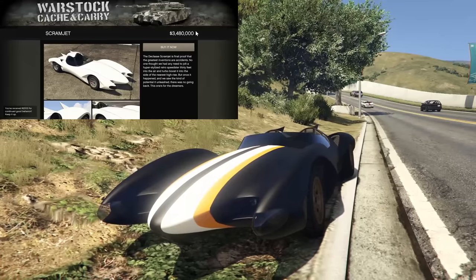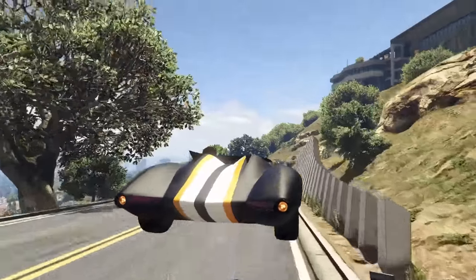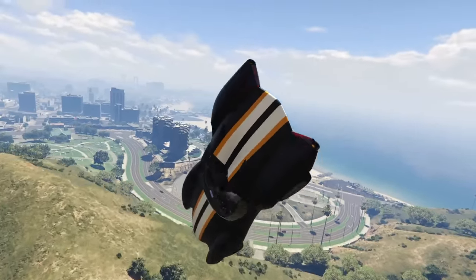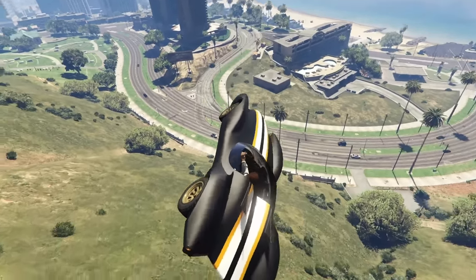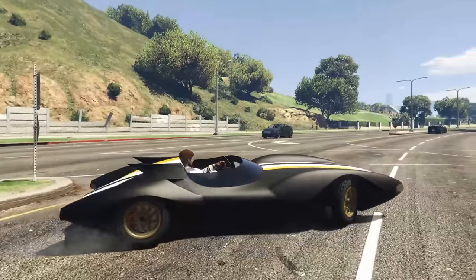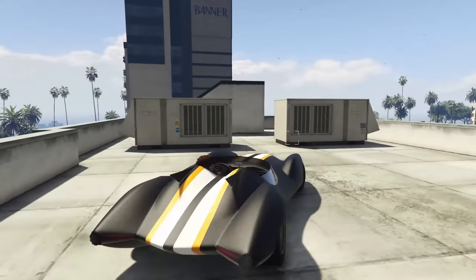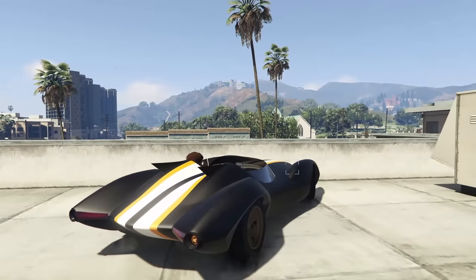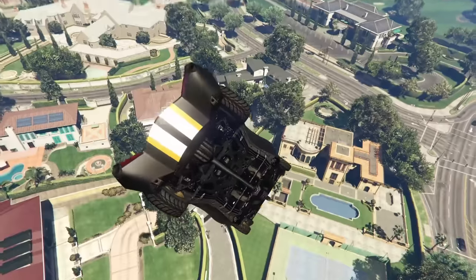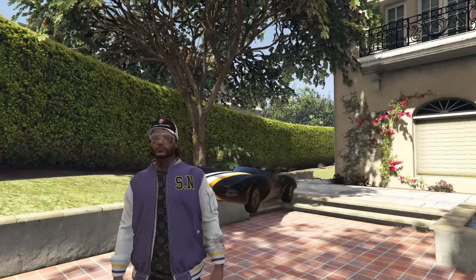Next up is the Declassi Scramjet, going for $3,500,000. It's the fastest way to find yourself in someone's backyard pool in all of GTA Online. The Scramjet has a jump boost, a rocket boost, equipped machine guns, and some of the most aggressive tracking missiles in the entire game. It has absolutely no armor protection, but it's a very fun vehicle and good in PvP if you get good with it. I definitely recommend picking up the Scramjet.